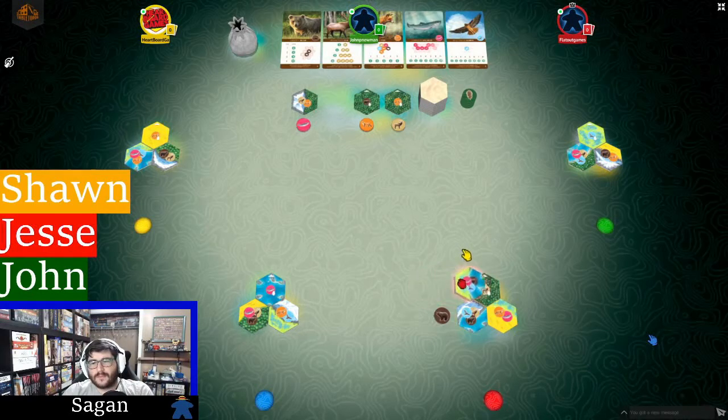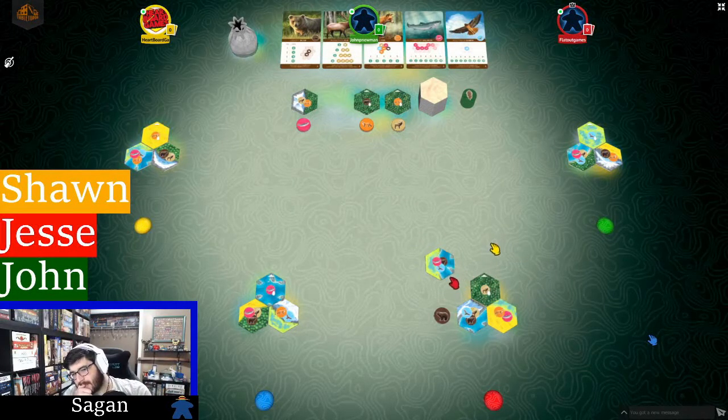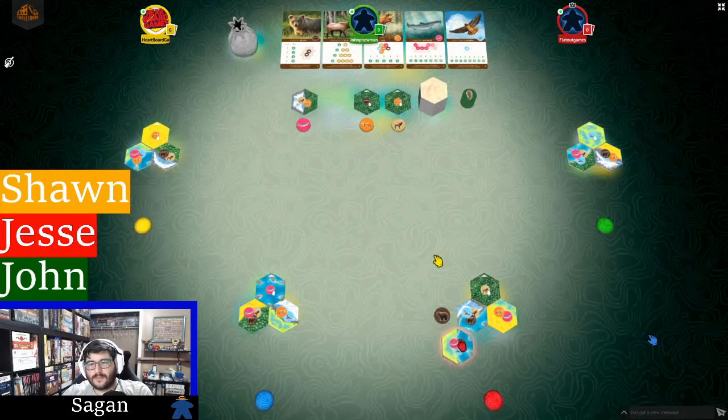The way we play Cascadia is really simple. On your turn, you're going to be looking at this market of four different habitat tiles and four different wildlife tokens. Players choose a combination — pool drafting one set — that they'd like to add to their environment. So if I like this combination of a bear and wetland river tile, I would draft that and add it to my environment.